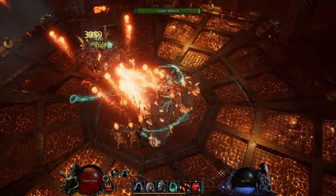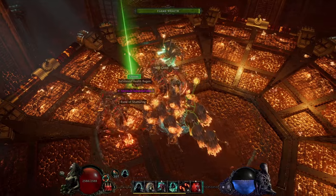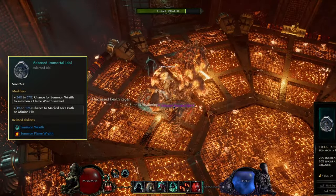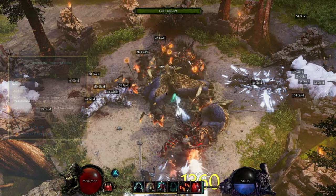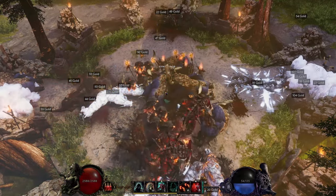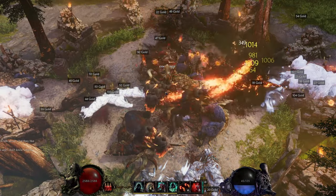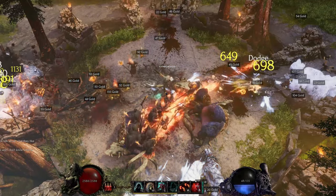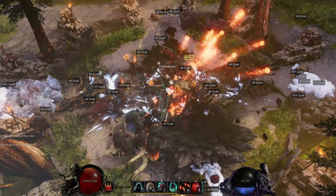The build is fairly safe and it's really hard to mess up. The one thing that can be annoying to get is the Adorn Idol with a chance for summoned wraiths to summon as a flame wraith instead. This guarantees your wraiths to be the flame version each time you summon them; otherwise you might end up with some melee wraiths. They're still really good, but the range from the flame ones is just so much nicer for clearing in my opinion.